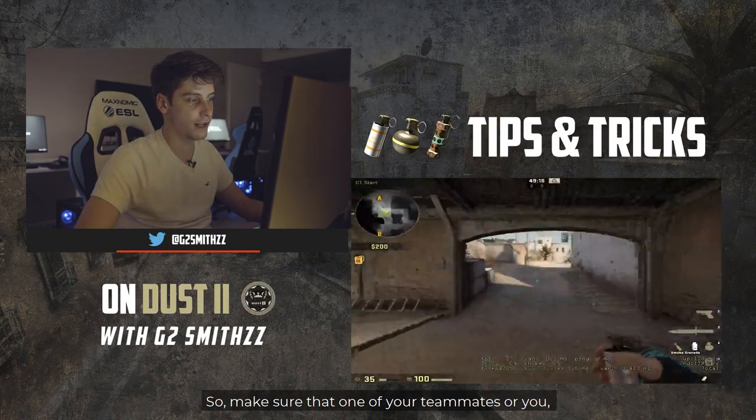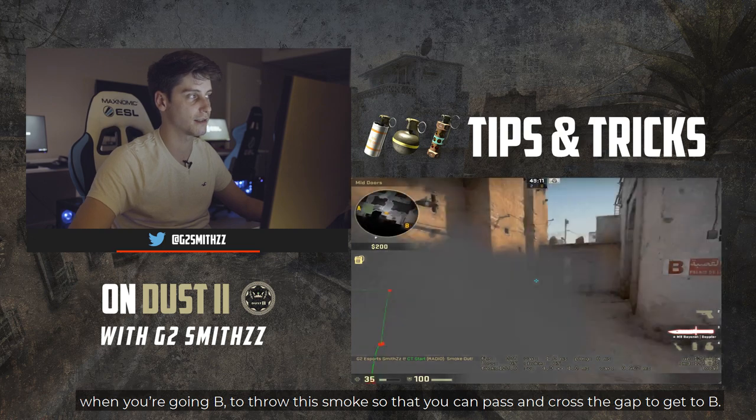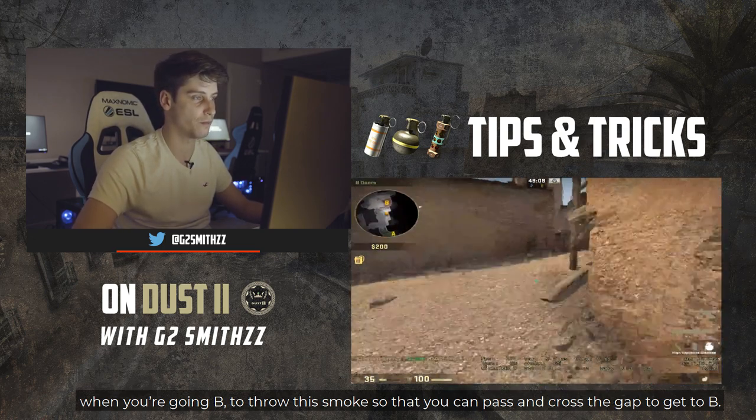Make sure that someone on your team — or you — when going into B, puts a smoke just like this to pass and cross into B safely.